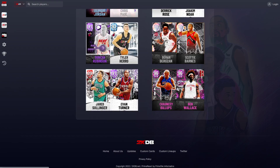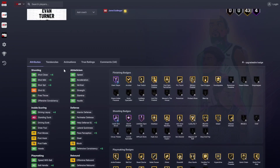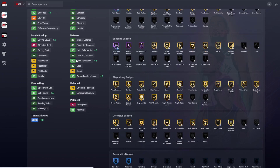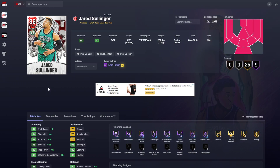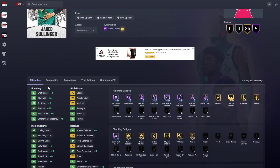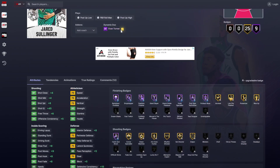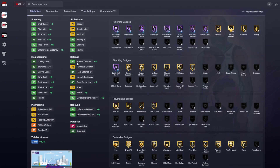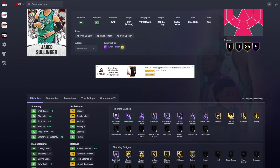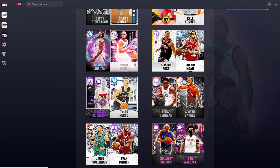Evan Turner and Jared Sullinger — Turner goes up in his three ball, which helps since his three ball rating is a little bit low. He gets half catch and shoot and half giant slayer. He gets nine extra Hall of Fame badges. His stats are 85 pass perception, 90 block, 92 interior defense, base 38 on quick. He's actually not terrible with that duo. This is potentially the best of all the duos.